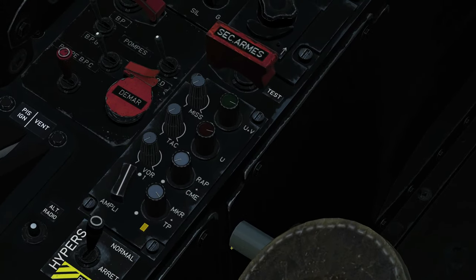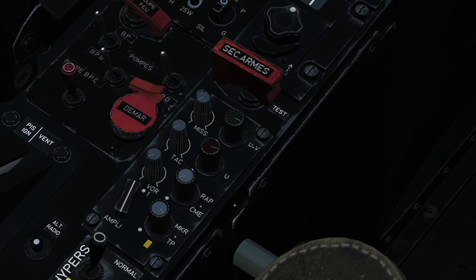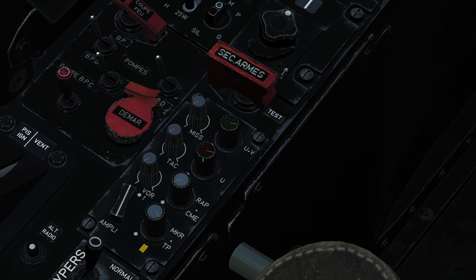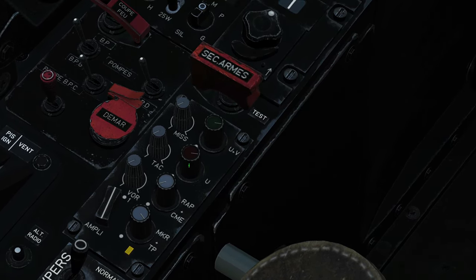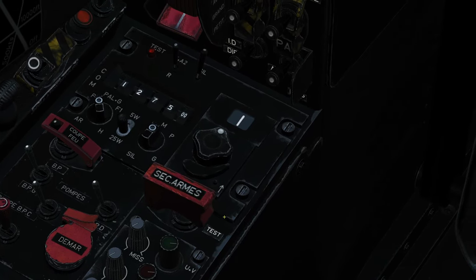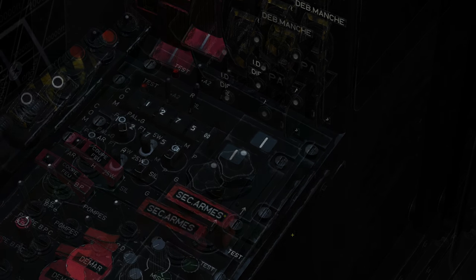And finally, the master audio panel. Here we have controls to activate green radio and change the volume, red radio and change the volume. To get either of these radios to work, make sure you've pressed it in. Next, let's go to the green radio header panel.